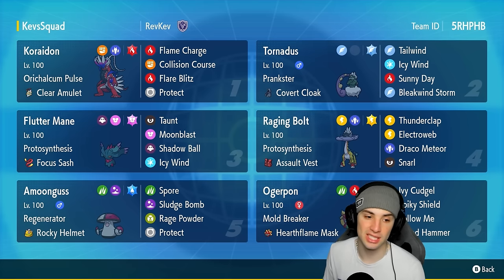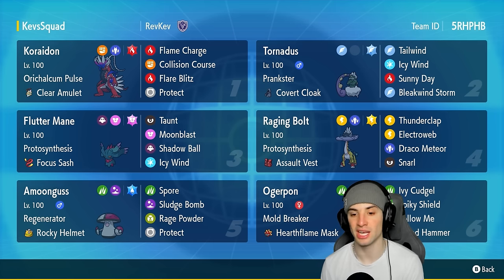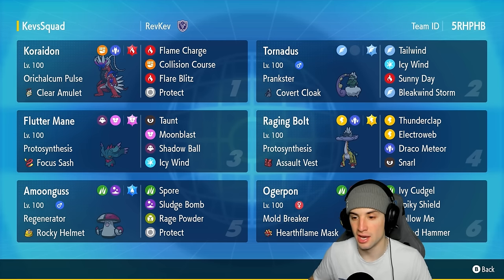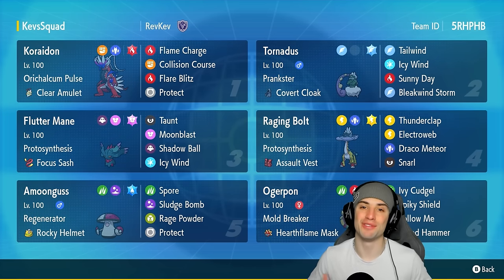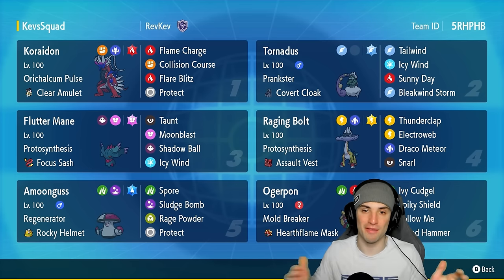Our final two pokemon on today's team: one is Amoonguss, a great support pokemon that works super well in Trick Room, and our last one is Ogerpon. Ogerpon is awesome because it hits like a truck within the sun — Ivy Cudgel doing massive amounts of damage. If you want to run the team yourself, the rental code is at the top right hand corner. If you enjoy today's video, don't forget to leave a like and subscribe to the channel.